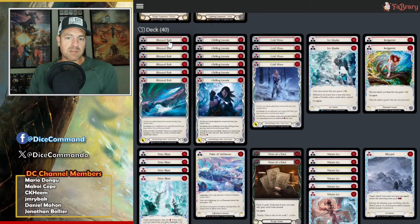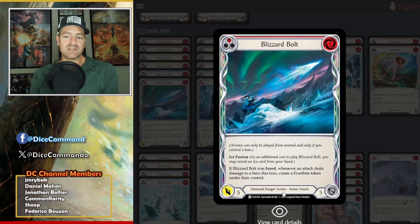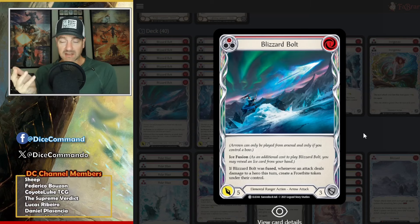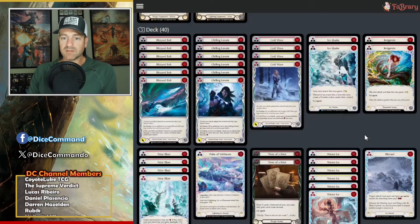Let's look at our arrows. We're playing Blizzard Bolt — Ice fusion, one for five. If this was fused, whenever an attack deals damage, create a Frostbite under their control. Keep in mind this doesn't apply only to this attack. It is, however, very rare that you're going to throw two attacks in one turn.